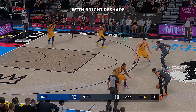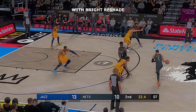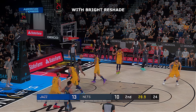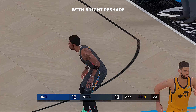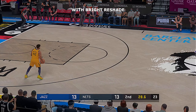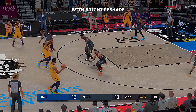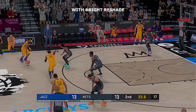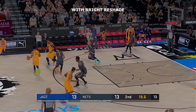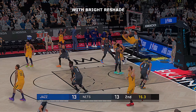Now here's Brown. Five to shoot — Irving from long range, and again Brooklyn with the triple. His second make from beyond the arc this quarter after hitting none in the first. And it's Mitchell with the ball for the Utah Jazz — there's a four-second difference from the shot clock to the game clock. Clarkson finds Mitchell down low. Hold on!